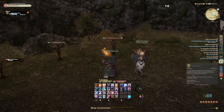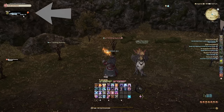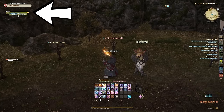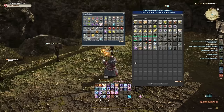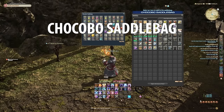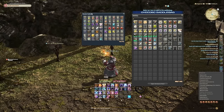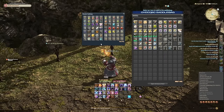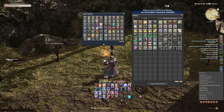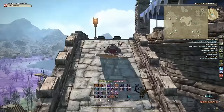In the top left it tells you exactly how much time is left on your chocobo summoning. Another cool thing is your chocobo has its own inventory — the chocobo saddlebag holds 70 items and is accessible at any time, so just treat it like extra inventory space. It's something a lot of people don't even realize they have.